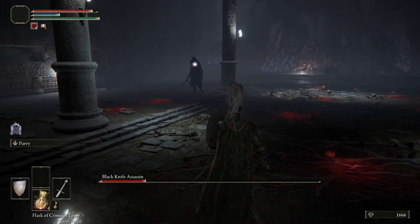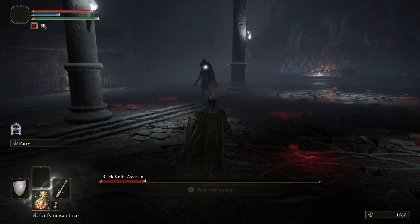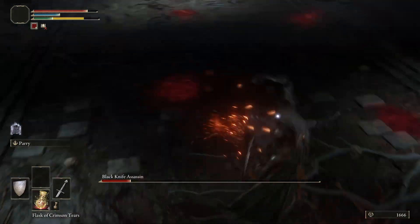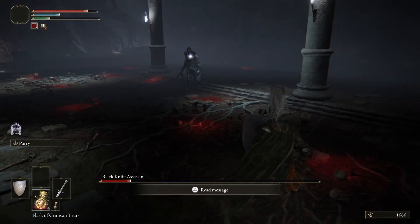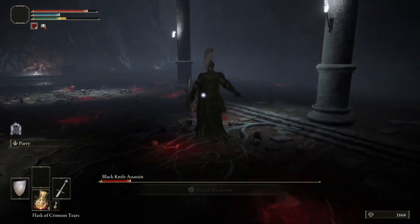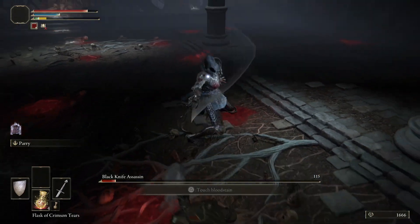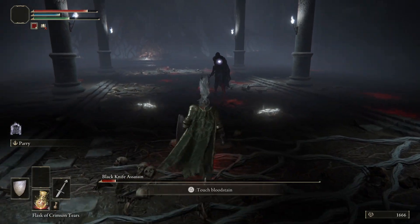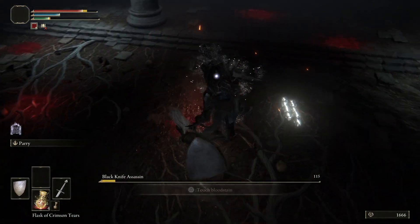Every once in a while he'll kind of flip out and start charging, streaking, and dodging. Let him do his thing — pull up your shield, get ready to dodge, maybe get a pillar in between you. But when he mellows out, charge him, jump, R2, smash him, and that's it.